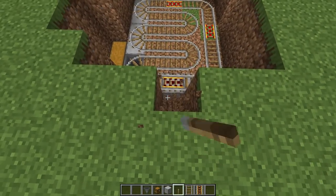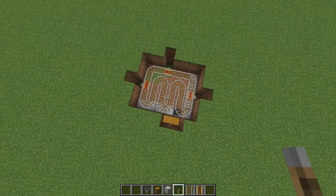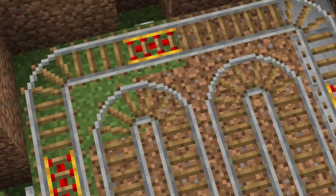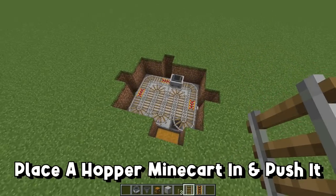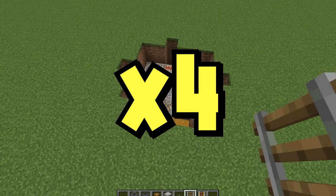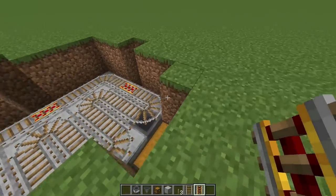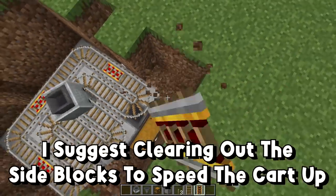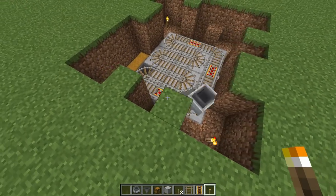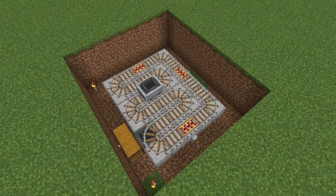I recommend a powered rail placement like this — one on each side and one on the flat side, but it's totally up to you. For power sources for the rails you can use levers or redstone torches. Once you're done you end up with something that looks like this — that's the collection machine for one corner of your farm. If you're containing this fully, the minecart going around the corners will actually touch blocks, so clear those corner blocks out. Also consider placing torches down so mobs don't spawn. Once we remove all the corner blocks the minecart goes way faster.